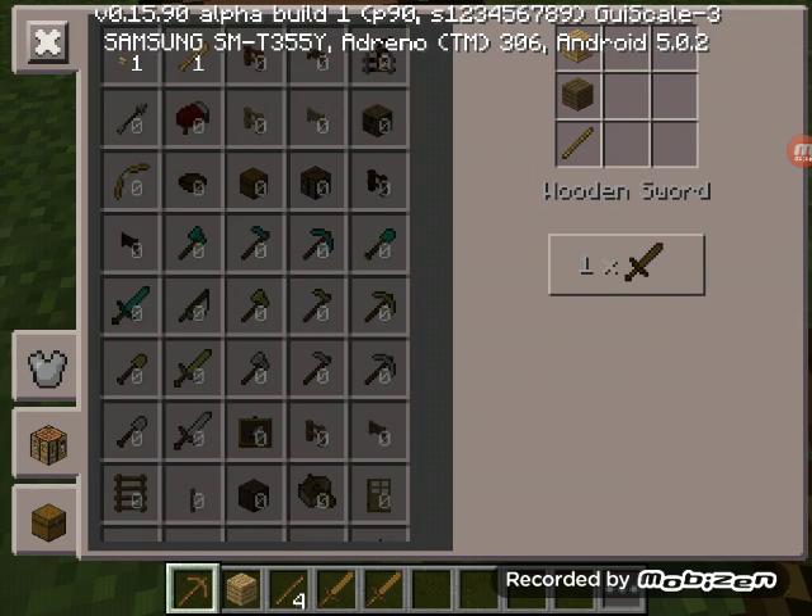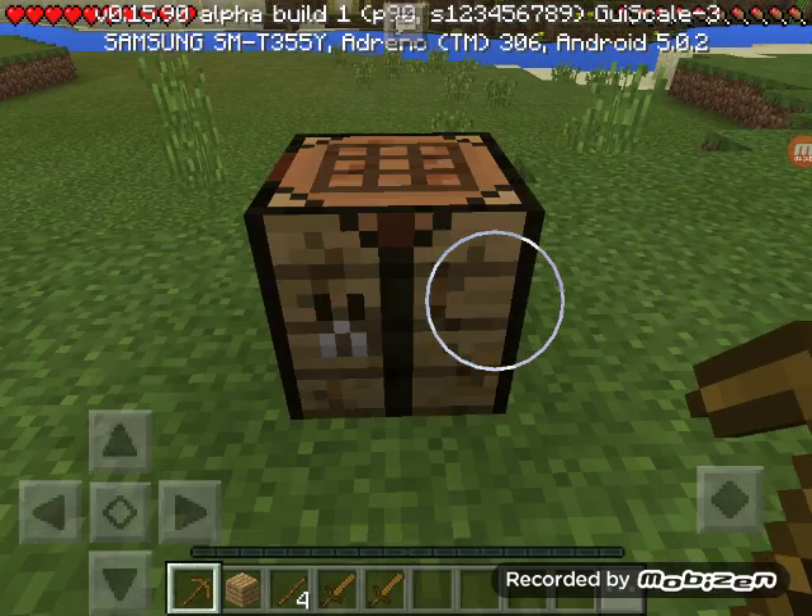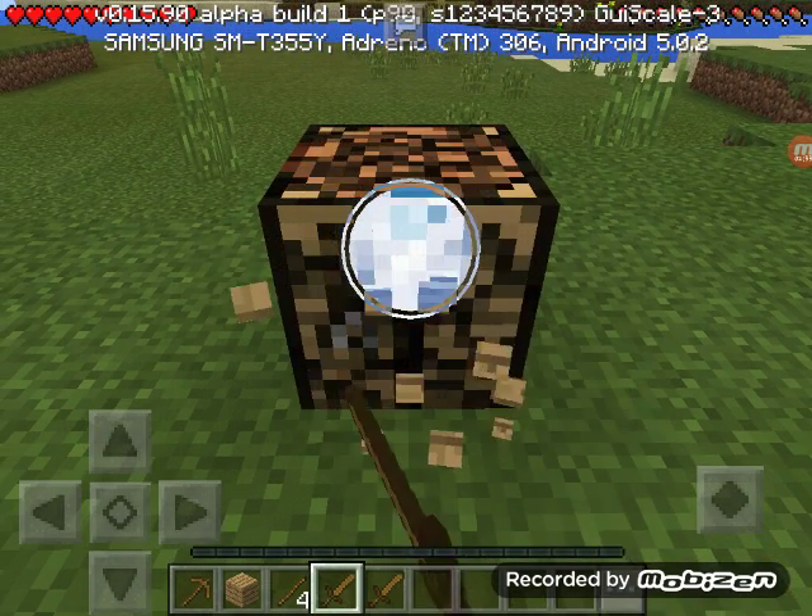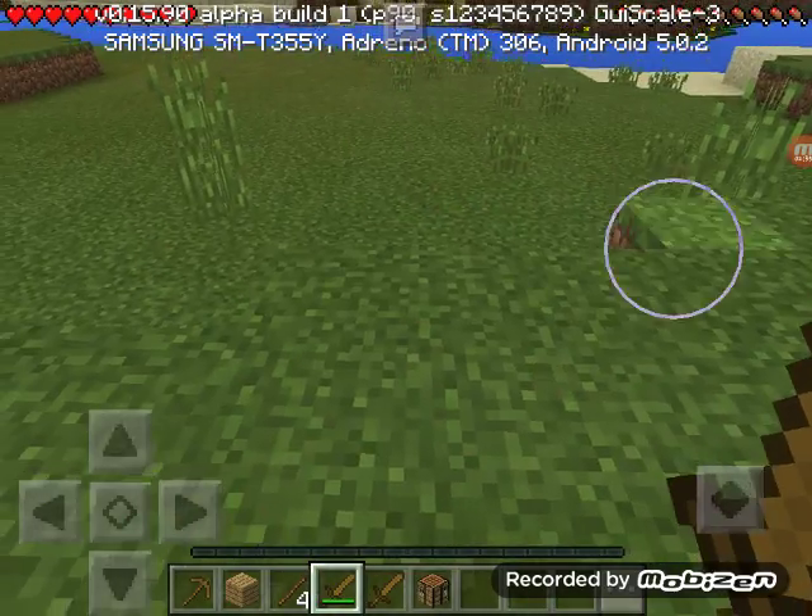Let's create a crafting bench and some sticks. Let's go — we got an extra sword as well. Let me just take this crafting table with me.